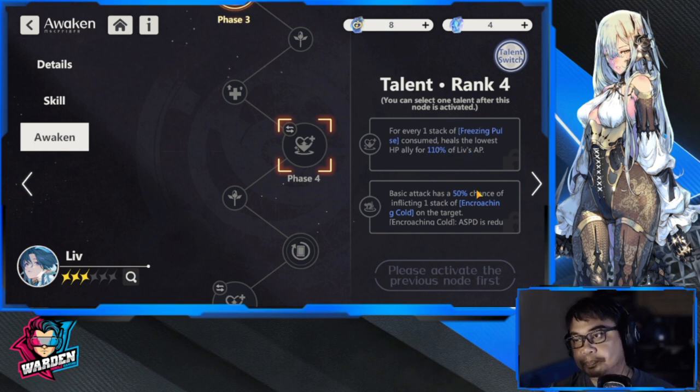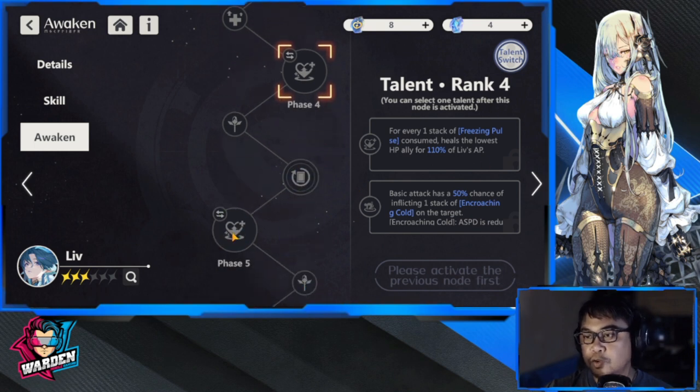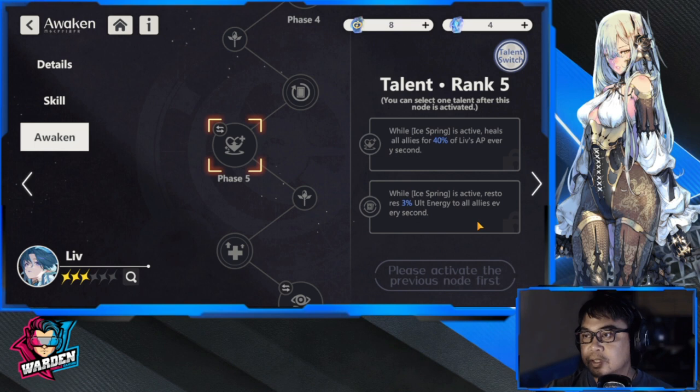The more stacks of freezing pulse you have, the more heals can be triggered — so it can stack multiple times. Another awakening bonus is that her basic attack has a 50% chance of reflecting encroaching cold, adding a debuff element. This gives you a choice: you can build towards more debuffs or more heals.